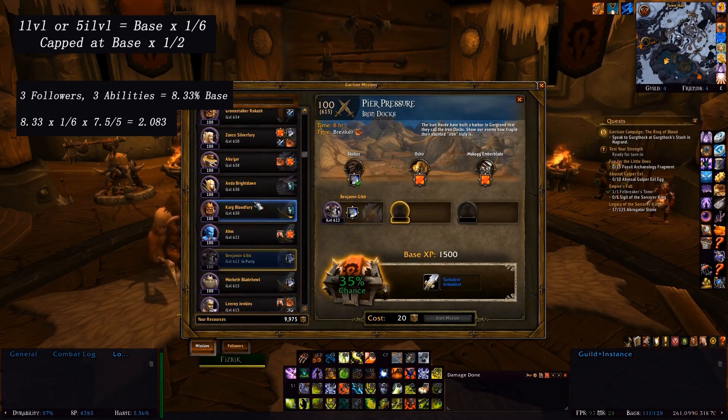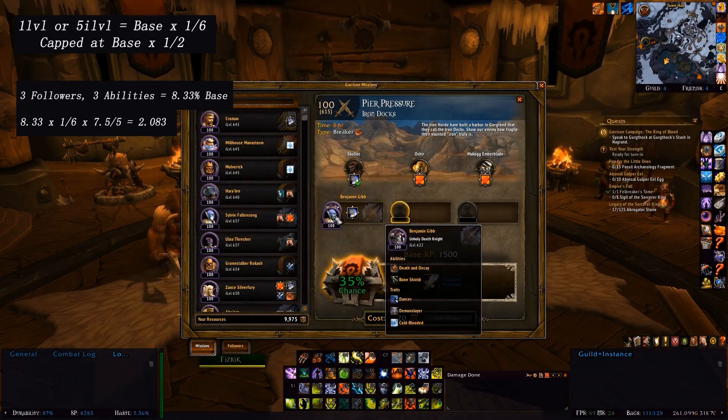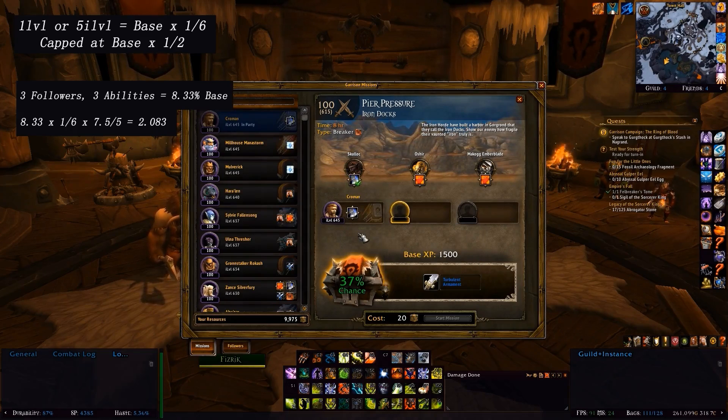However, once you get a follower who is 30 item levels or above over the mission requirement, the chance doesn't actually increase anymore. So comparing a 637 who counters one ability — 37% — versus a 645, again it's 37%. Difference in level works exactly the same way, where one level gives one-sixth of the base as extra chance, capping at a 3-level difference or half the base per follower.